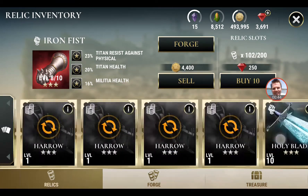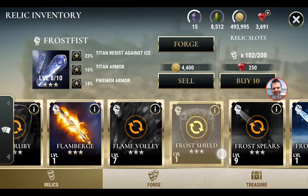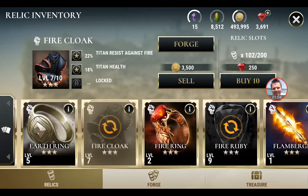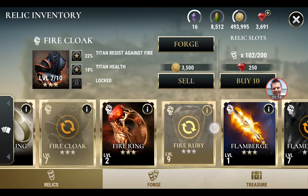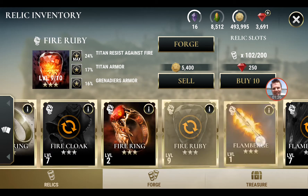The other ones I've got are the Frost Fist and the Snow Boot, which is all the way up there, and then I've got the Flame Ruby and the Fire Coil. With the Poison event, I didn't get up far enough, but for those who did and got the four-star Poison relics, there was a Poison Knife and a Poison Bow or something like that. All the relics have Resist Against Fire as number one, Resist Against Fire as number two, Titan Armour as number two, and Titan Health as number two.